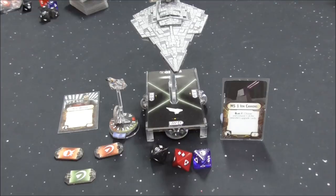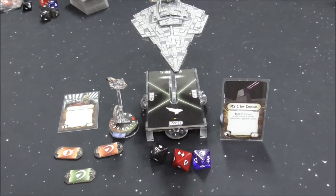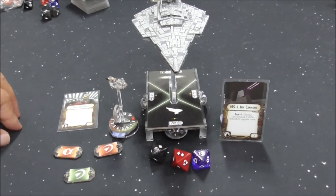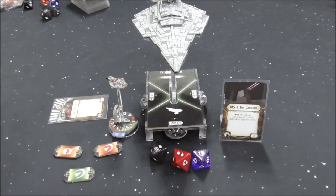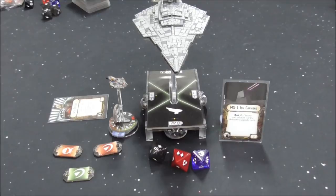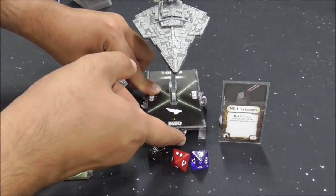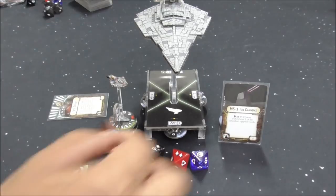Next up is MS1 Ion Cannons — one no one ever uses. Choose and exhaust one of the defender's upgrade cards. So we trigger this effect and exhaust their Intel Officer, meaning they can't use it when they activate. Now we apply the damage: 3 damage, redirect twice, and 1 face down.